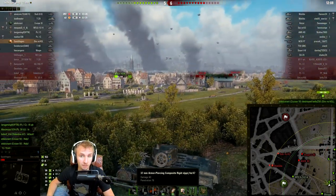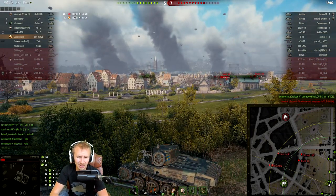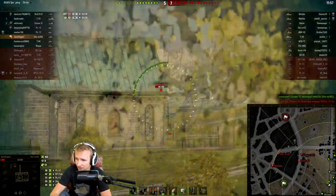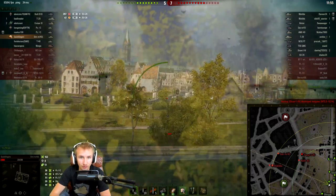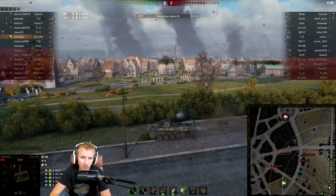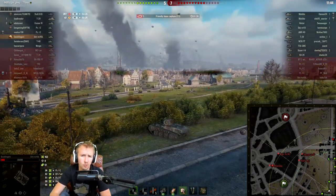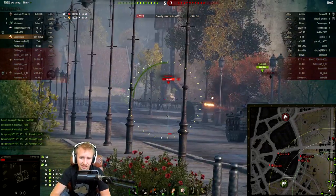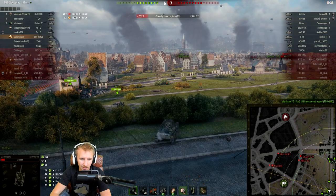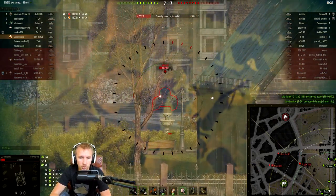Add to this an impressive penetration of 78 millimeters at tier 3, and premium rounds with 98 millimeters of penetration — this tank's starting to look rather good. To wrap it all off, this vehicle has a staggering 15 degrees of gun depression. On a map like Mines, if you can get on top of the hill, you can literally almost shoot the ground right in front of your vehicle, let alone shooting over ridge lines at opponents who have no chance of reacting. The Strv m/40L is definitely one of my favorites at tier 3.